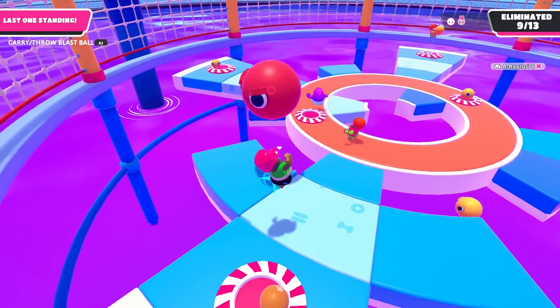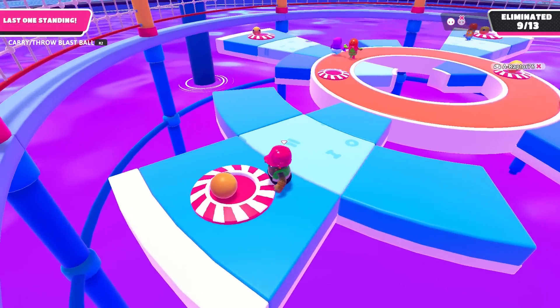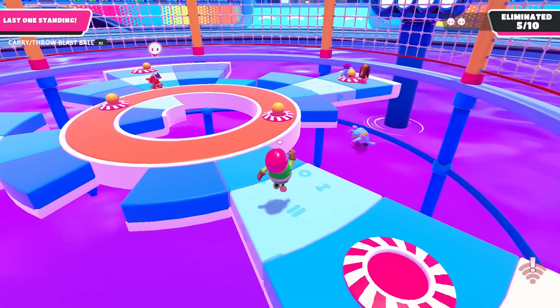If a ball is about to explode you can grab it and chuck it away from you — this can save your life if you do it fast enough. You can even use this to your advantage: grab a ball, let go of it, and when it's about to explode just pick it up again and throw it forwards.